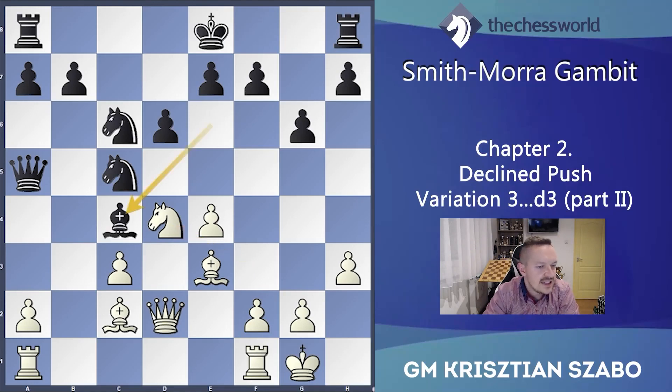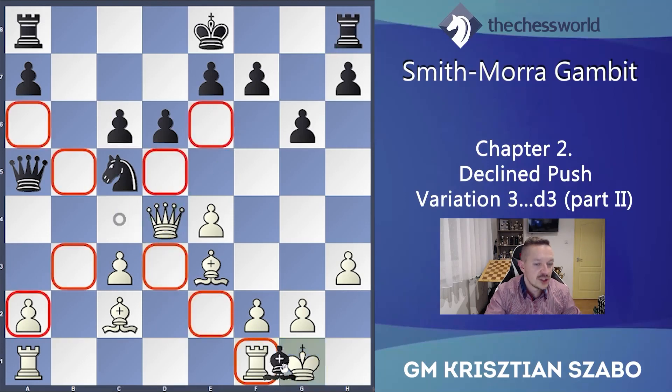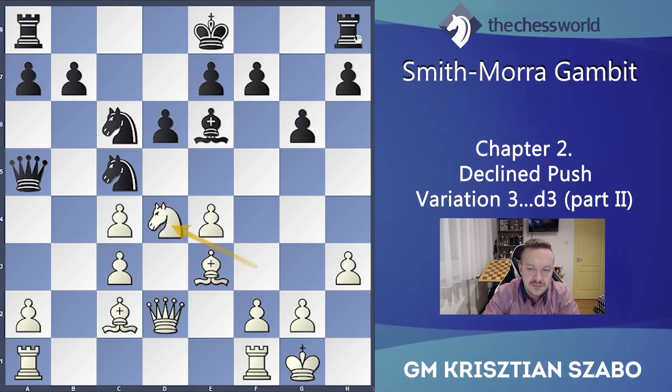If Bxc4 instead — let's see what happens if he grabs the pawn — then Nxc6 is a very nice tactical motif, and Qd4 suddenly creates a double attack: the rook and the bishop are also hanging. Of course Bxf1 is nothing because we take on h8 with check, and moreover take on a8 also after that.